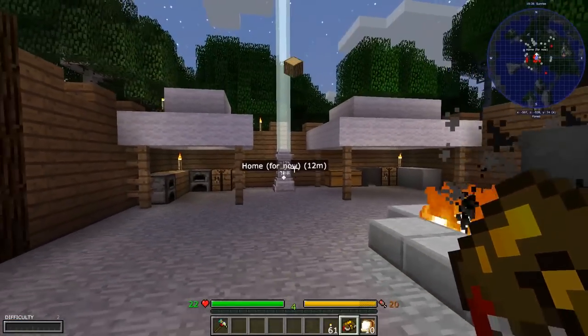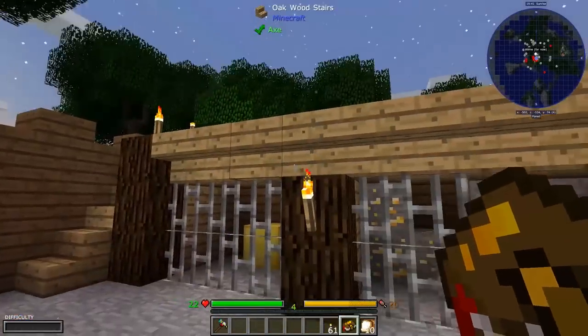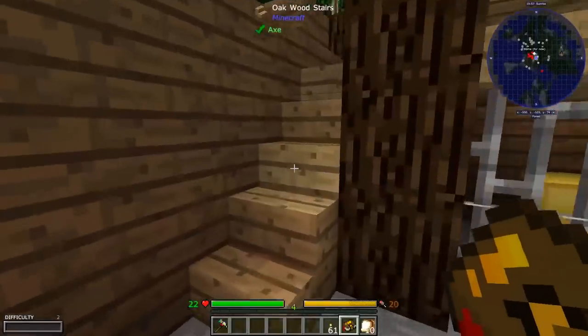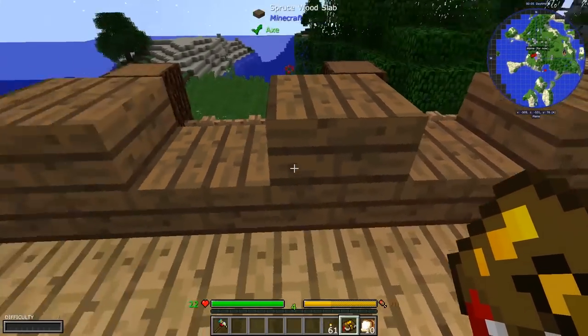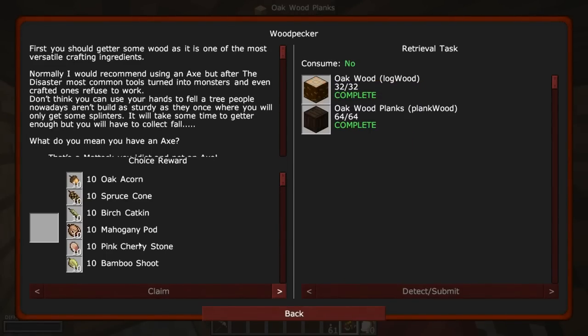Whoa, whoa — what just happened? I don't understand why a Creeper Explosion managed to get me. Alright, I have a lot to learn about this modpack. Holy wow. Okay — Minotaur, not good. Regardless, Woodpecker is complete, so we can claim — Oak, Spruce, Birch, Mahogany, Pink Cherry, or Bamboo. Spruce is my favorite.